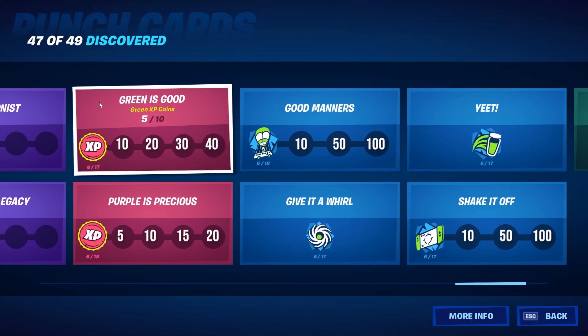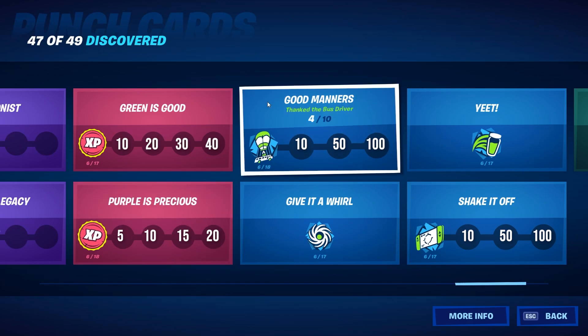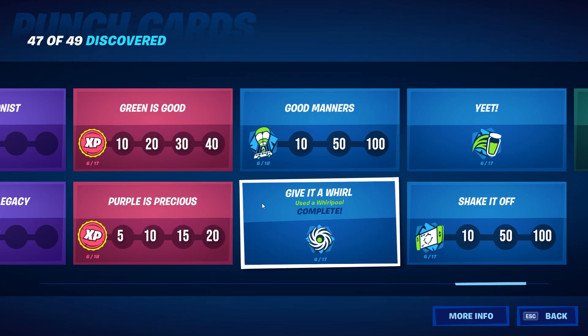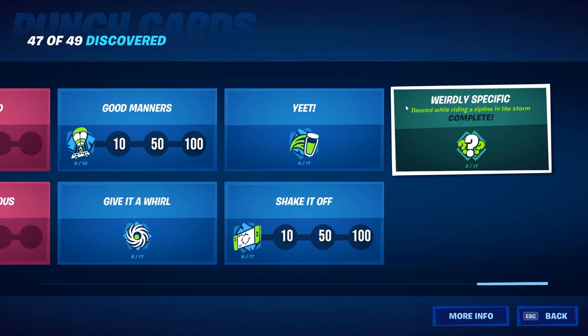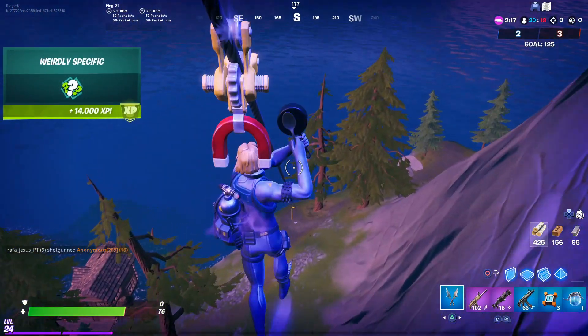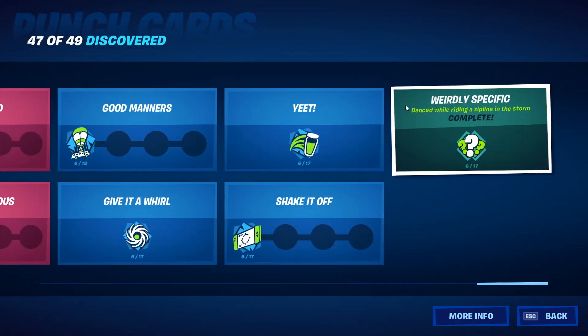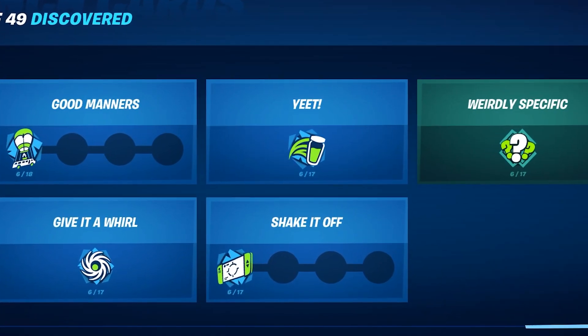This season has green and purple coins as well, so find them on the map to complete those cards. You also need to thank the bus driver, use a whirlpool, throw a healing item, and shake some opponents. And the last punch card is really awesome — you might have seen it in the intro — and this is the way to complete it.